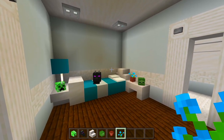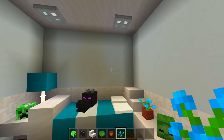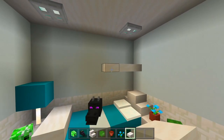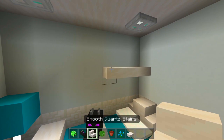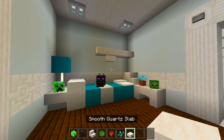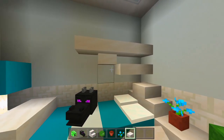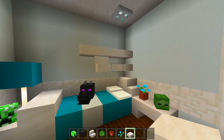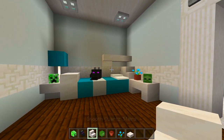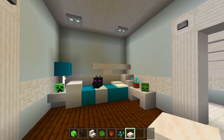So we have this corner all looking good. We could have some paintings on the walls, and maybe a shelf up here. Let me grab the smooth quartz slabs and have it right around there - I think that'll be a good spot. We could also maybe have a stair at the end of it, and maybe another slab. It is a little tall, but if we have it any lower I think it'll be too close to the bed. I'm going to go ahead and leave it like that - I think that is fine.